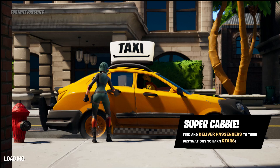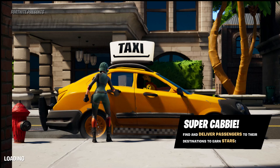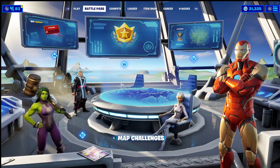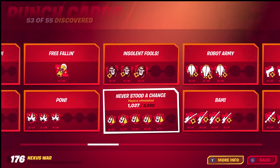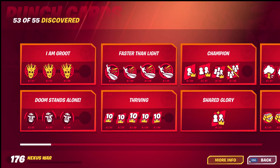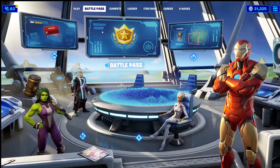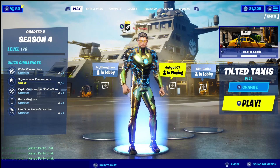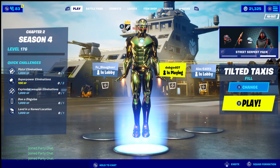I was at 171. I left the match, and going to the punch cards — over here to Thriving — as you can see, I'm now at 172. You can just continue to repeat the process. We have also unlocked the Iron Man gold foil at level 175.